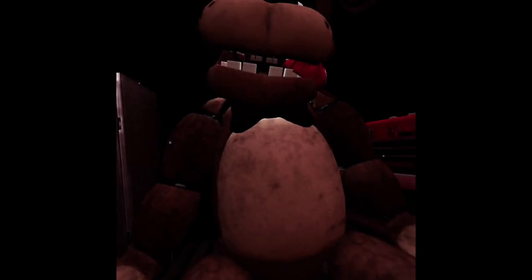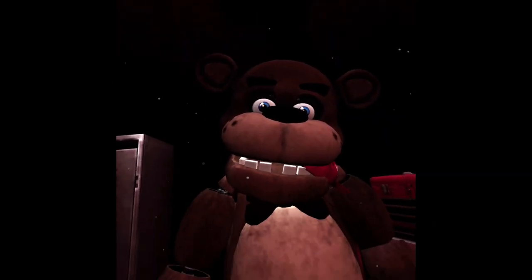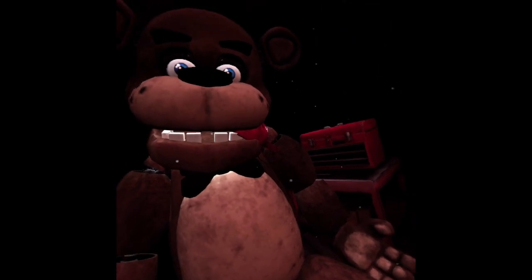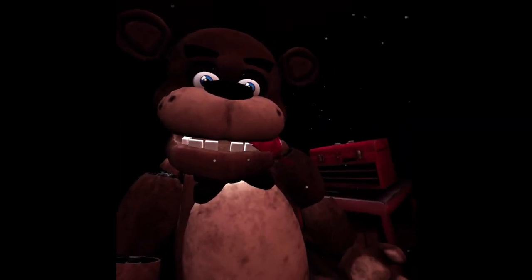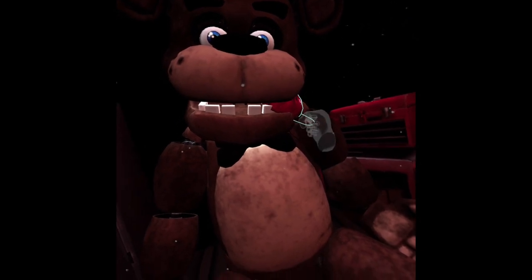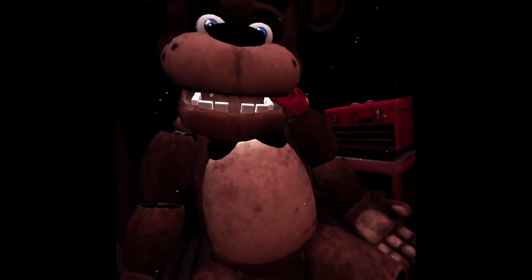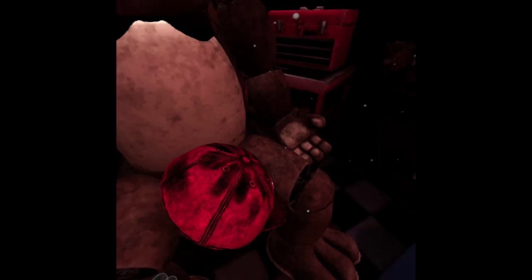I want to complete Parts and Service. Welcome back to Parts and Service — it looks like one of our guests left a personal item on our star attraction. Let's return it to the lost and found. Grab and remove the child's hat from Freddy's mouth. Freddy's got a pretty good hold of it — give it another firm tug. Good job. Now place the hat in the lost and found bin on your right.